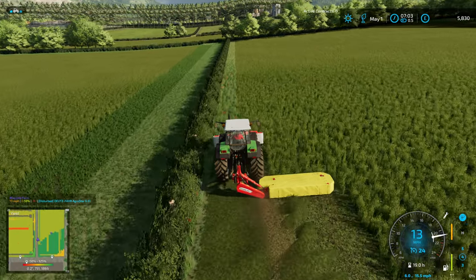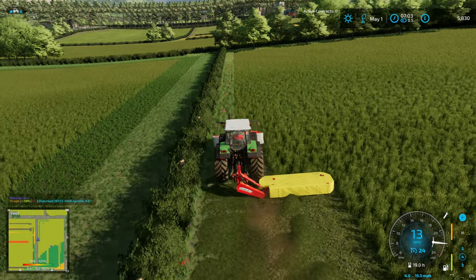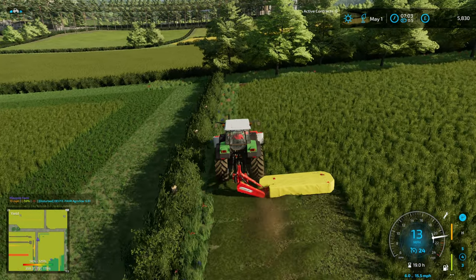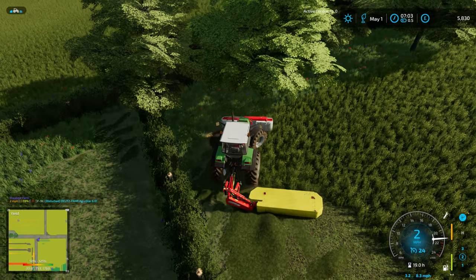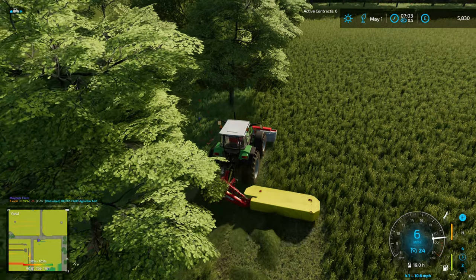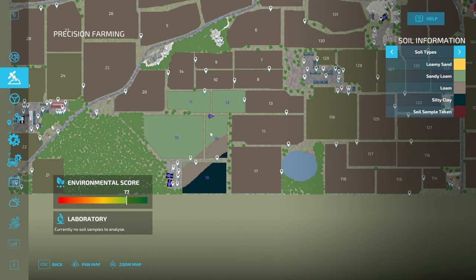Field 16 is going to unusually for me have a cash crop in it - been a while since on a regular let's play I've had a cash crop in a field. The logic was that this is worth a lot more than anything else we would plant, to sell and buy in any feed that we need. I was buying in brewer's grain over the winter to put in TMR - that's what that was for.